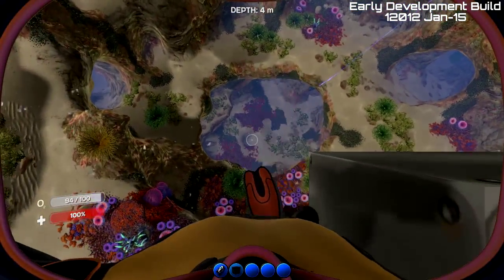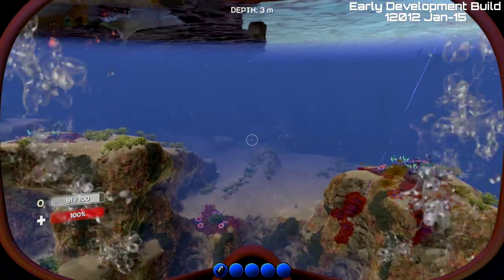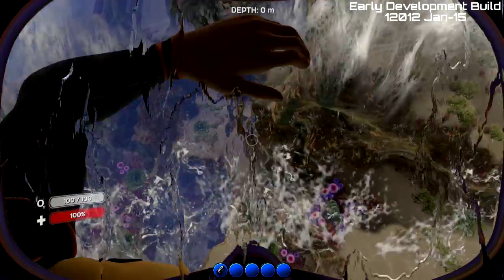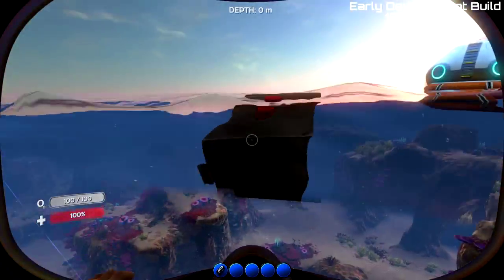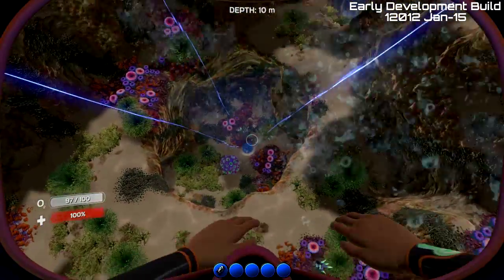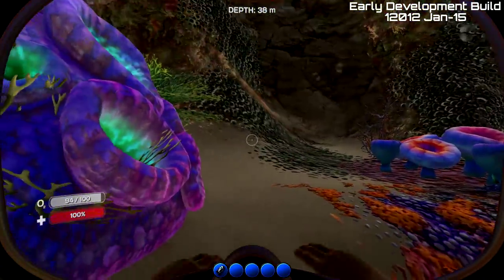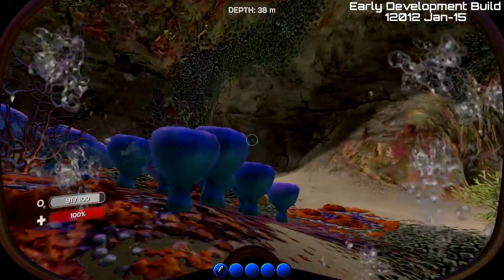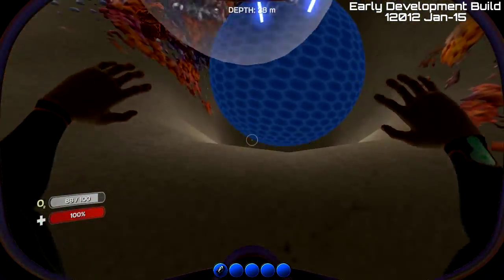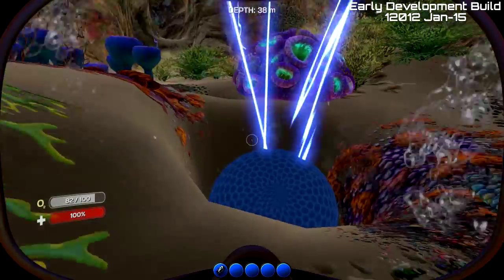So put it about here and then turn them both on. You can set these to target whatever species you want. This area right here is particularly good for getting air sacks, which is why I'm doing it right now. Obviously you can find a spot with peepers and that's really good too. What happens is it'll push the fish right down here and they won't be able to move — even if they don't go directly onto the grav sphere, they'll probably wander into the general direction anyway.